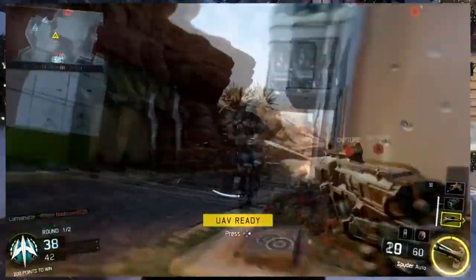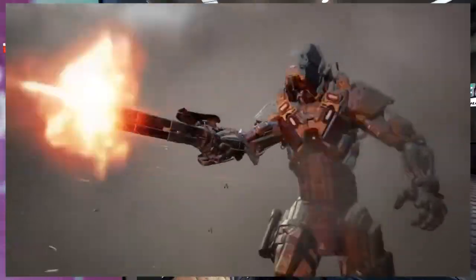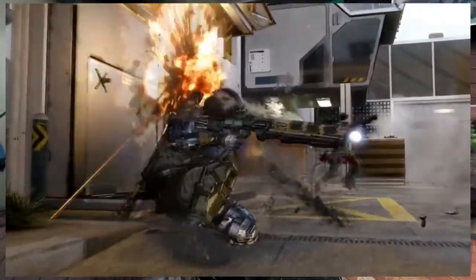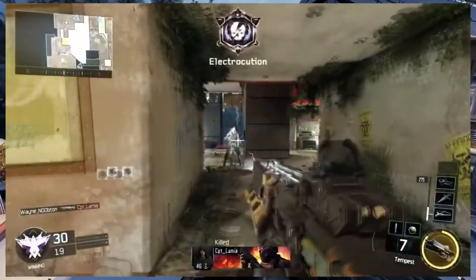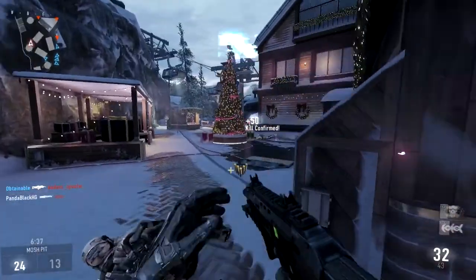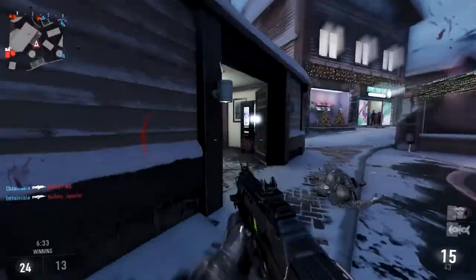We have the Spyder, which is the auto-pistol. We have the Scythe, which is the arm-turns-into-a-minigun power weapon we've seen on the Reaper. We have the Vesper, which is an SMG. And last but certainly not least, the Tempest, which is the laser electric weapon. I do believe Black Ops 3 will be returning laser-type weapons like what we saw in Advanced Warfare with the EM-1, the EPM-3, and the AE-4 — weapons that shoot lasers or electric beams.